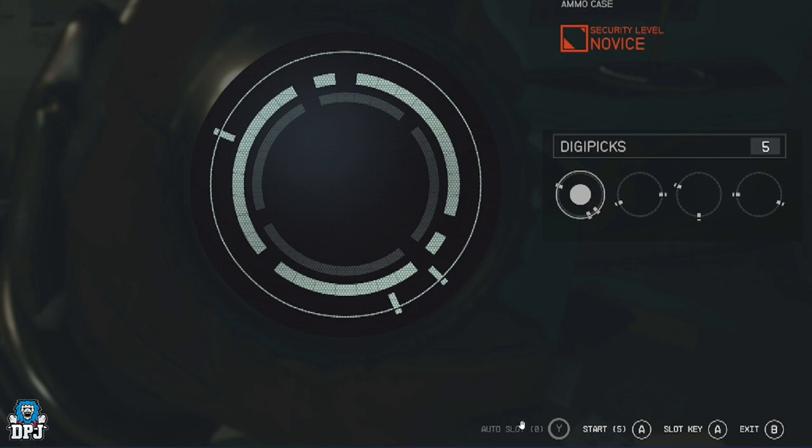Down here with the auto slot — this is part of a perk package where once you upgrade it you can have more auto slots, up to eight in total. I believe pressing Y will either automatically unlock the outside one or unlock it all together. You have the amount of digi picks shown here; it's one digi pick per attempt, so if you mess it up and undo it, you lose one digi pick and have to use another.